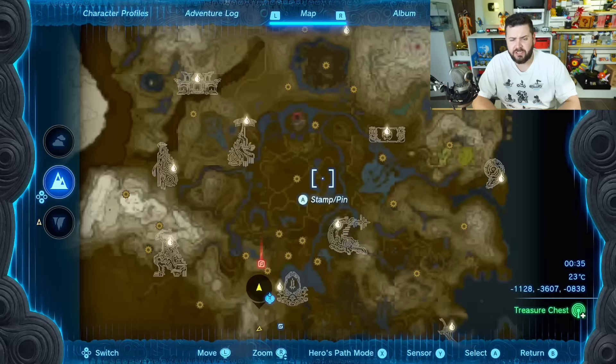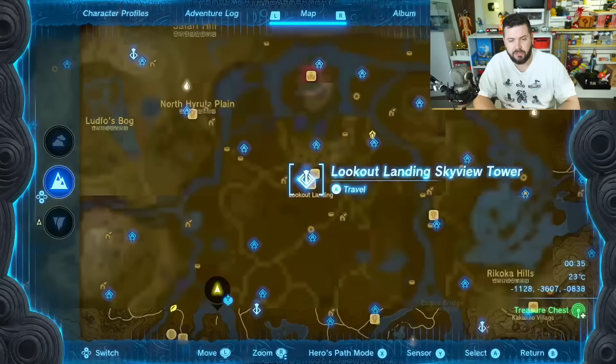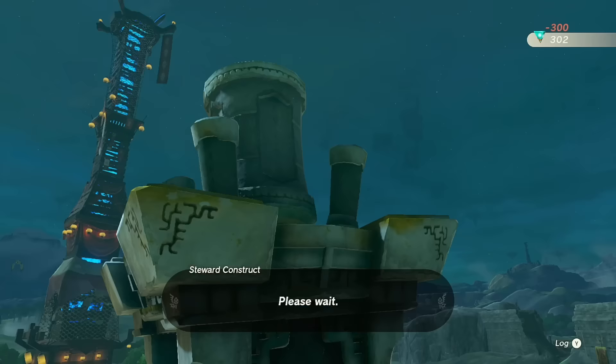After completing my third boss rematch, converting all of these crystallized charges into energy cells can be done at two locations: the crystal refinery above the mining cave next to the Nachoya Shrine, or at the Lookout Landing Skyview Tower crystal refinery, which unlocks at some point during your playthrough — possibly after completing one quarter of Regional Phenomena. The refinery conveniently shows exactly how many charges you have and converts the maximum amount automatically.